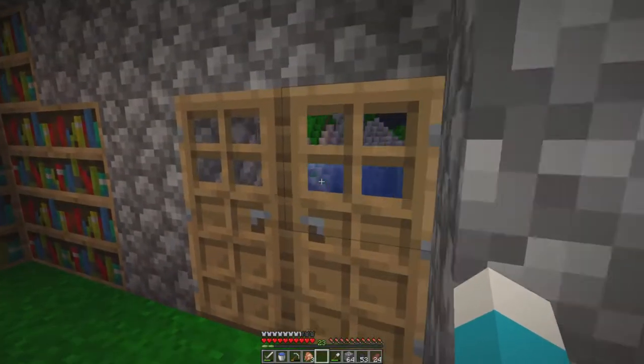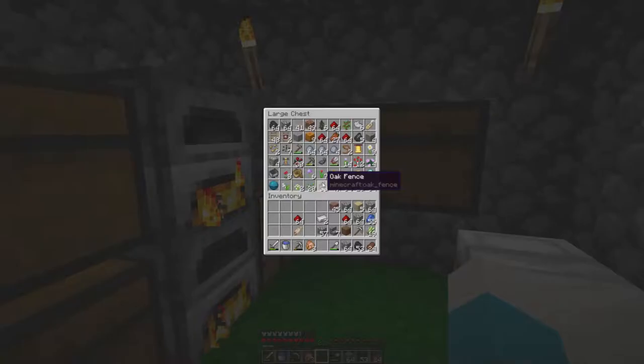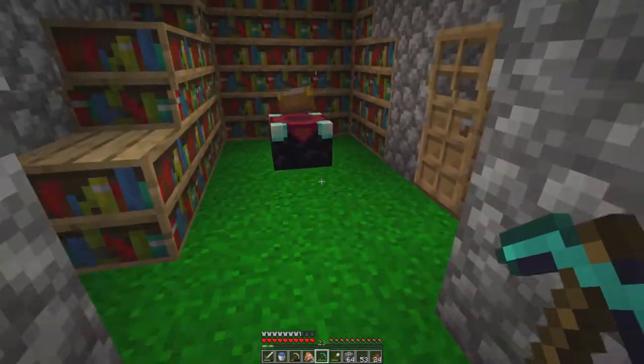Hey guys, welcome back! I'm Emil and I have returned home after my mining. That's all the iron and gold I've collected, and there are our 10 diamonds — it wasn't 12, it was 10. I must have miscounted; I didn't pick up all my diamonds. But hey, that's fine — we do have a diamond pickaxe in here.